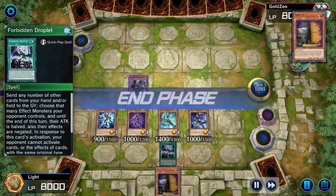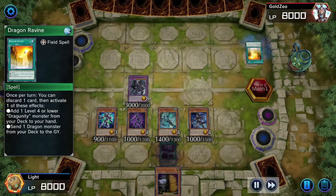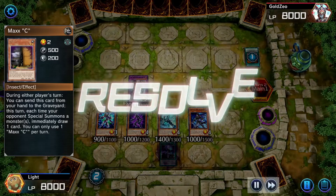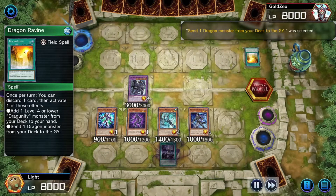So the goal of this, if I recall correctly, was to wrong-go him. I tried to wrong-go him — I thought he would've been a bad player. So he's Dragon Ravine-ing me and gets, like, a Turn 1 setup.